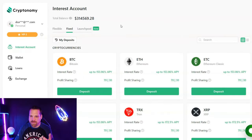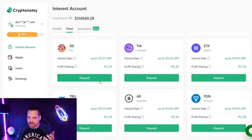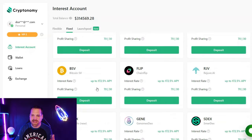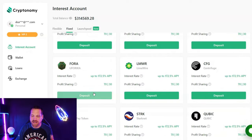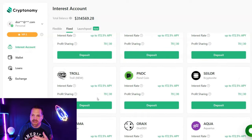Before we jump into Illumia, I want to do a quick update for Cryptonomy — they are channel sponsors. Let's take a look at their website. They've got over 400 different assets you can stake on their platform, and you can get up to 172% APY depending on how long you stake. For the fixed staking — six, nine, or twelve months — just remember it is locked, but this may be a good time to stake some coins while you're waiting for the market to recover.